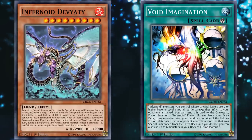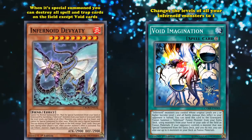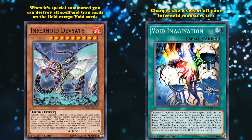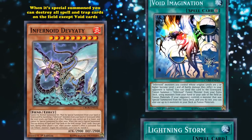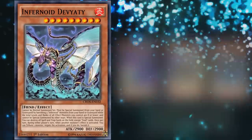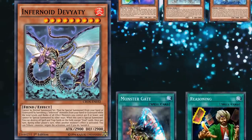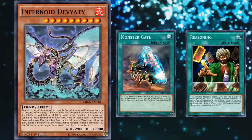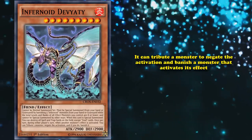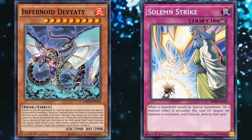Unless you have Void Imagination out on the field, which changes the levels of all of your Infernoid monsters to 1. When Devyaty is special summoned, you can destroy all Spell and Trap cards on the field except Void cards — meaning your Void Imagination or all the other Infernoid support cards. Wiping out all Spell and Traps is really good. It can also special summon itself from your hand or graveyard by banishing 3 other Infernoid monsters from your hand or graveyard. Infernoid decks love to send half their deck to the graveyard on their first turn so they can bring out whichever ones they want. On top of its ease of summoning and good effect, it also has a Spell Speed 2 effect where it can tribute a monster to negate the activation and banish a monster that activates its effect, gaining a monster negate with excellent removal on top of it.